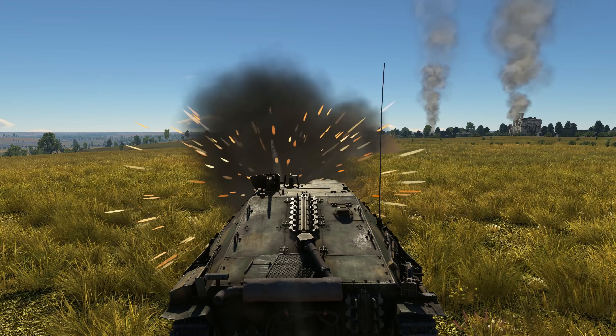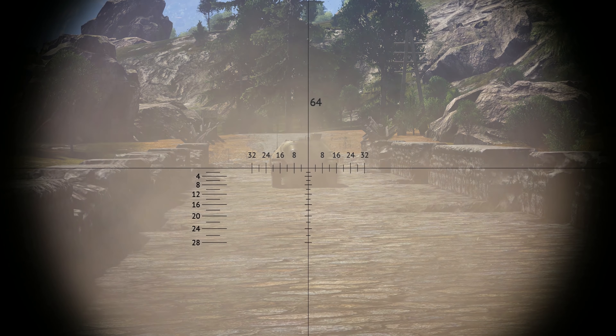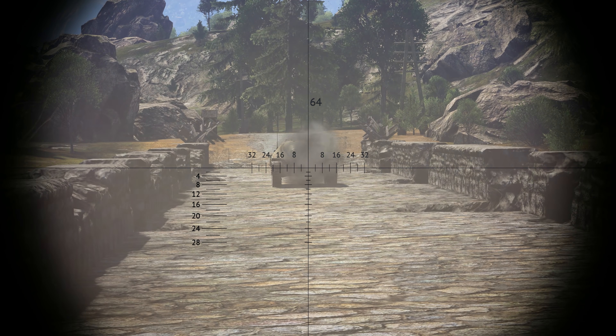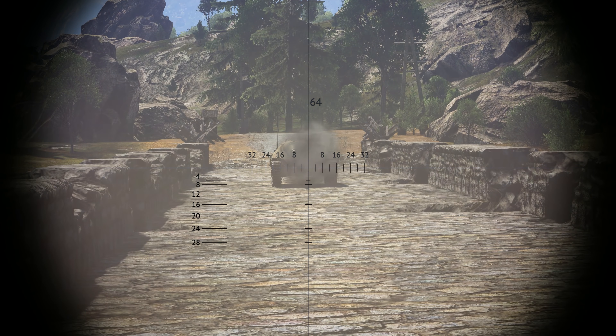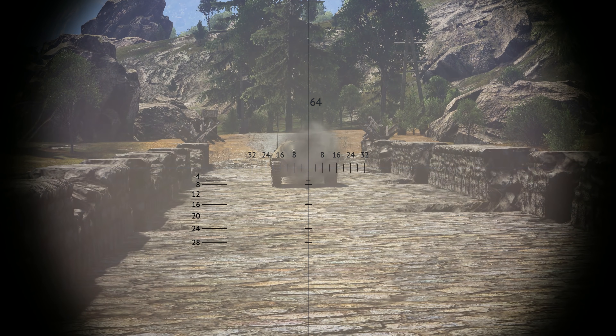The Hetzer excels in long-range engagements and when striking from an ambush. Try to find a spot where your upper front plate is angled favorably, while the more vulnerable lower glacis is safe from enemy fire. Also keep in mind that with the gun placed to the right of the vehicle, it has a limited traverse range to the left. This is not a glass cannon though — enemies will have a tough time dealing with a Hetzer controlled by an experienced player.